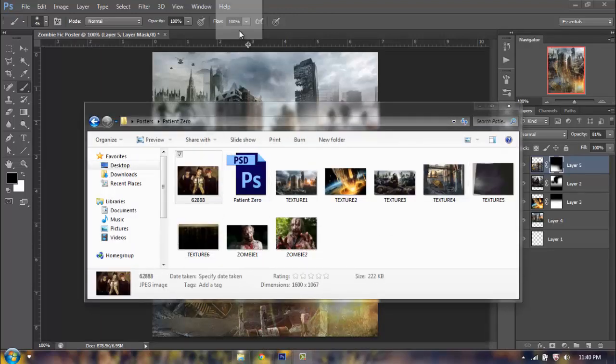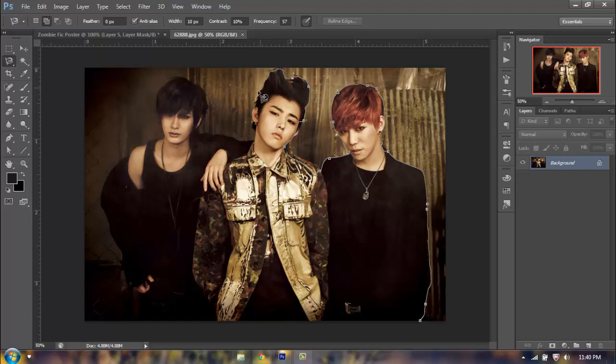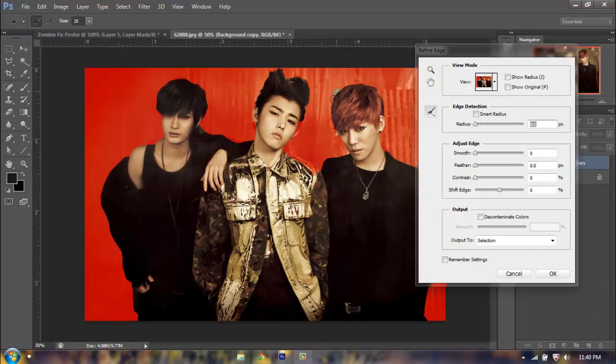Now I'm going to go ahead and drag in my main characters, which is Block B. I'm going to use my magnetic lasso tool and do a quick selection around them — it would not be perfect, and I did this in the original poster as well, I did not cut them up with perfection. I'm just going to glide it around, let it grab onto the lines it sees. I'm going to add to the bottom of the actual selection, duplicate the image, and click Refine Edge while on my lasso tool. I'm going to use my little brush to have it grab onto the lines of Block B — it's going to grab onto the hairlines, the lines of the clothing, and everything. It's not going to be perfect but I'll make it work.